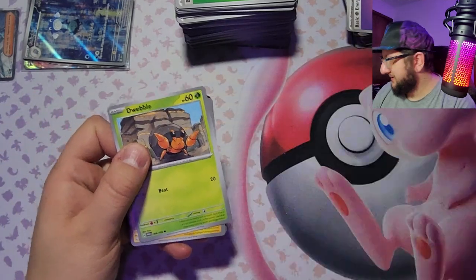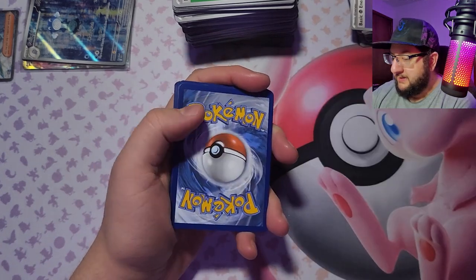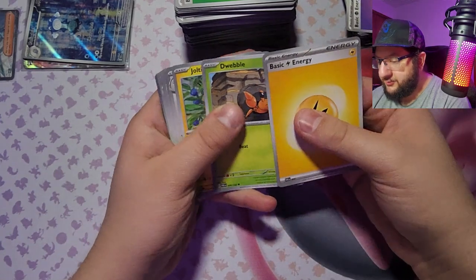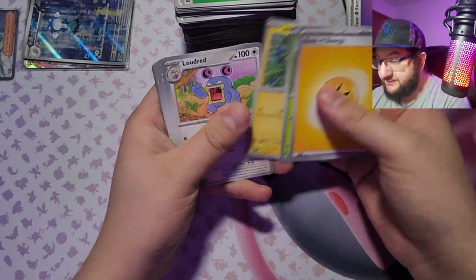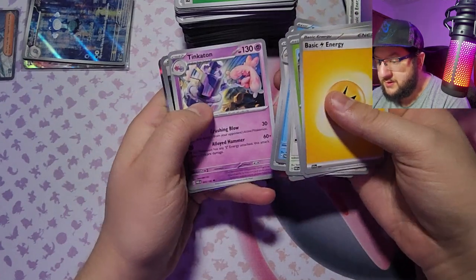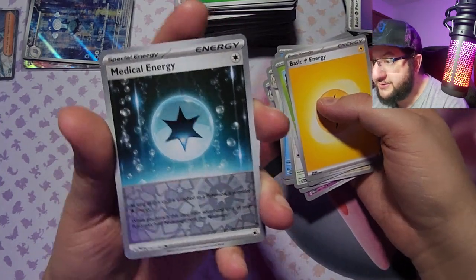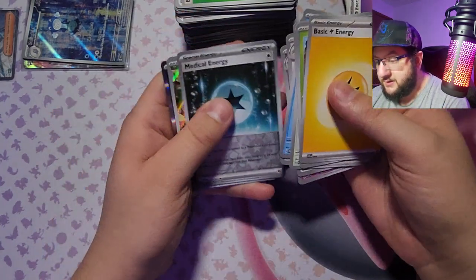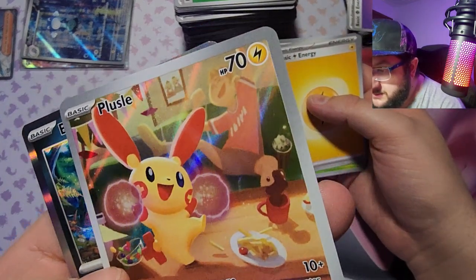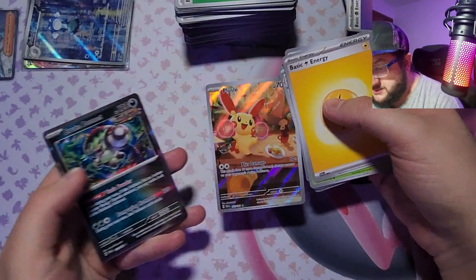And we got a Dwebble spoiler. Got electric energy, and oh my gosh, a Dwebble, Joltik, Loudred, Remoraid, Ambipom, Snorlax Doll, Tinkaton, and a Normal energy — this is the first time I've seen a Normal energy in a long time. Oh we got a full art Plusle, oh my goodness — look how cute, having breakfast! Oh my gosh.